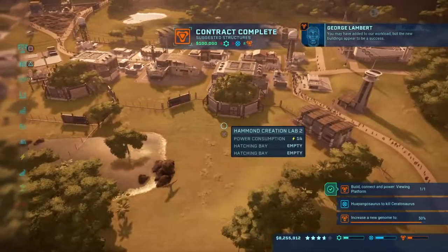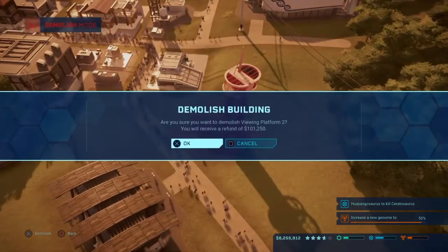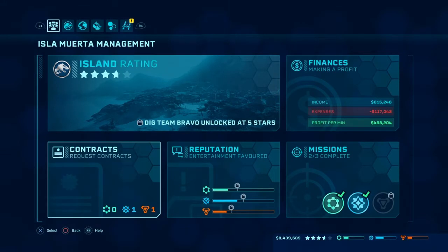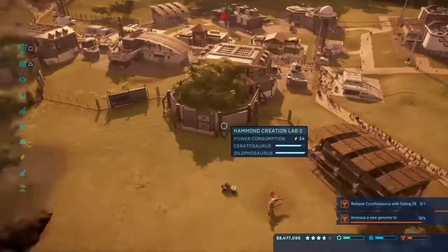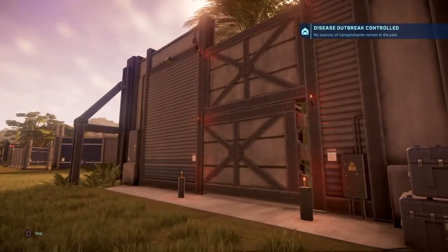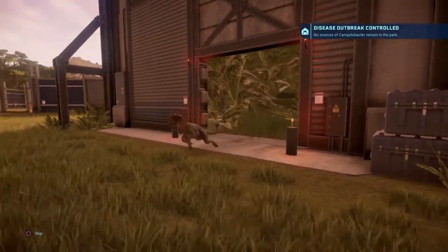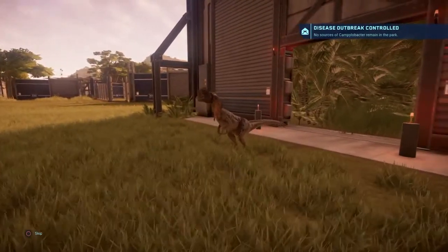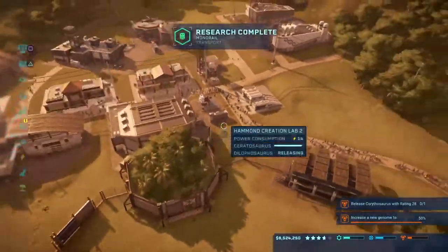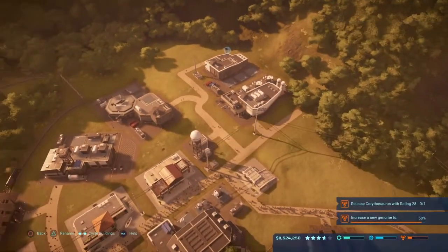The new buildings appear to be a success. Science is a bit low but not too bad. I've done a bit of work off camera — I thought I could add a couple extra dinosaurs to the park, basically working towards hopefully getting that security contract. Might have to do it in the next episode though. I've also researched pretty much everything on the island — we're doing the last bit of research now.